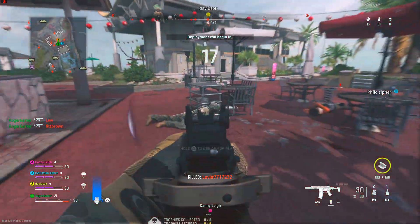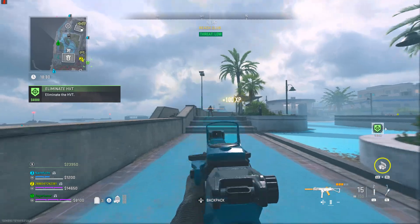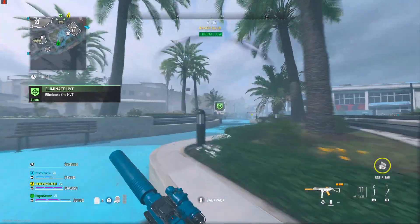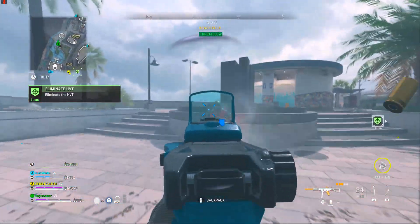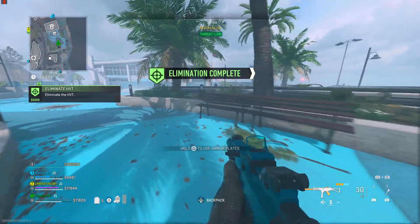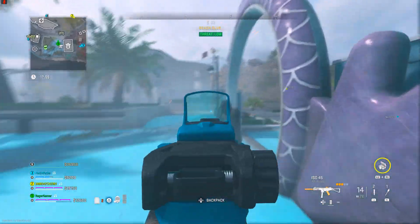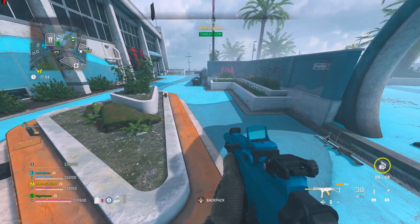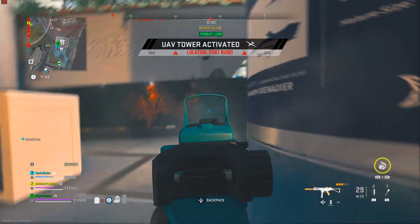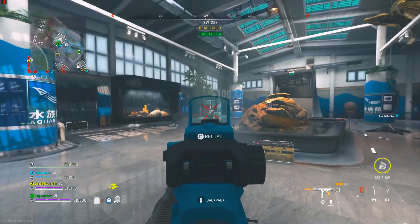For DMZ, you spawn in, do some looting, complete objectives, kill enemies, and then exfil. In Season 5, the weapon XP rate from killing enemy AI seems greatly boosted — roughly every five to ten AI kills will get you another weapon level. So it's really fast to level up guns in DMZ because there are loads of enemy AI. Your main goal should be getting as many AI bot kills as possible while restocking ammo regularly.